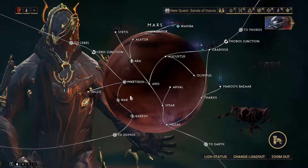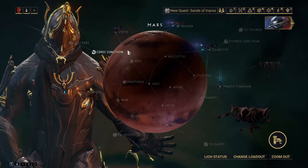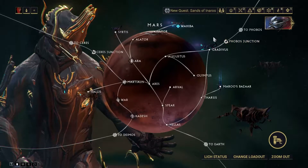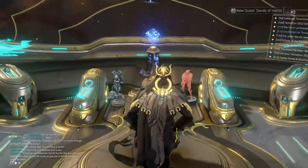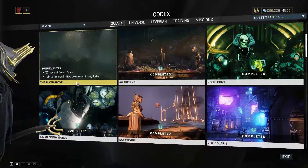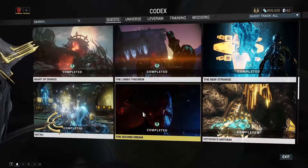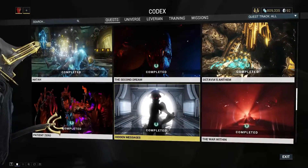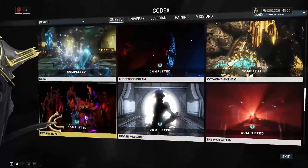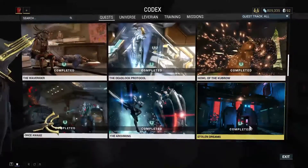Before the mission, note the Ceres Junction and Phobos Junction. The Phobos Junction has the quest Stolen Dreams, which is another mandatory one. Some quests you can get on Earth in the Strata Relay from syndicate factions — Silver Grove is one, but it requires The Second Dream to be completed first. The Second Dream also requires other quests like Natah to be done beforehand. Hidden Messages also needs to be completed, along with Stolen Dreams, before you get into the main quest chain.